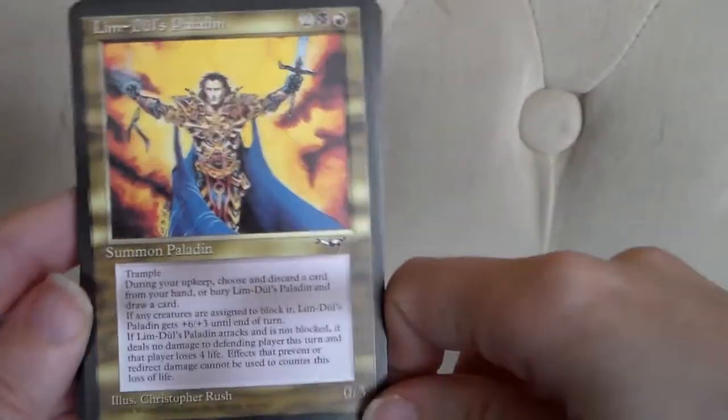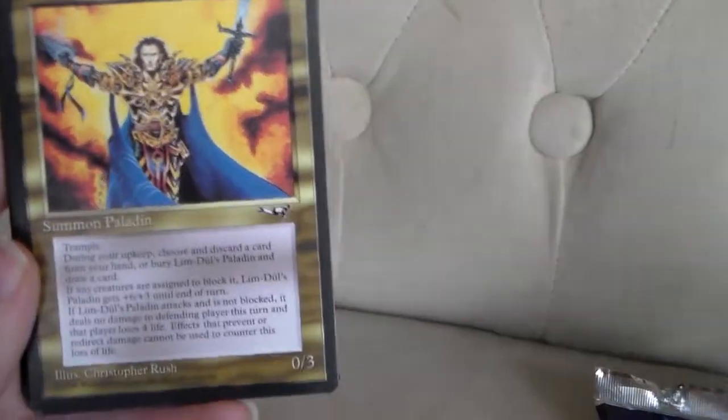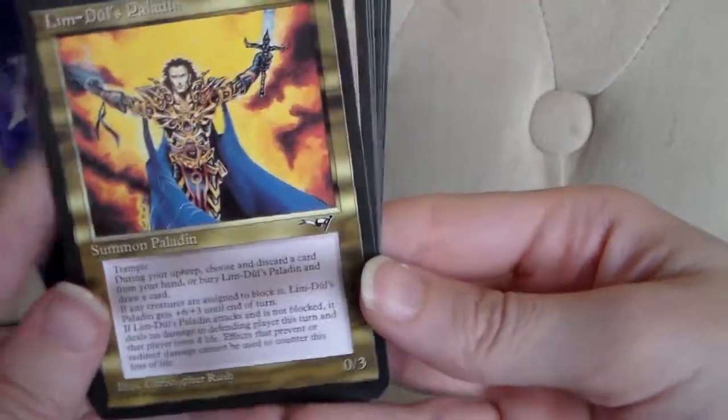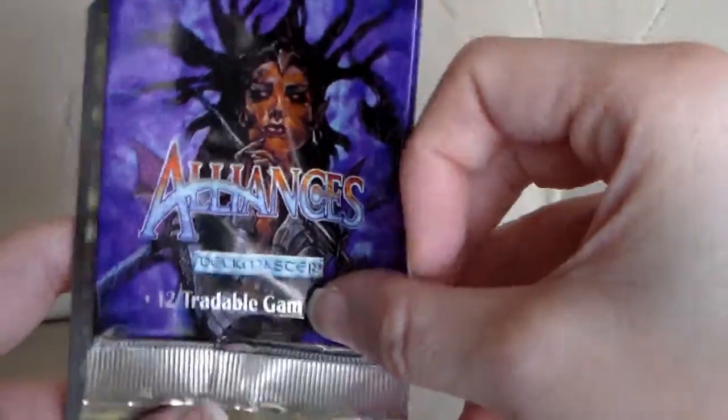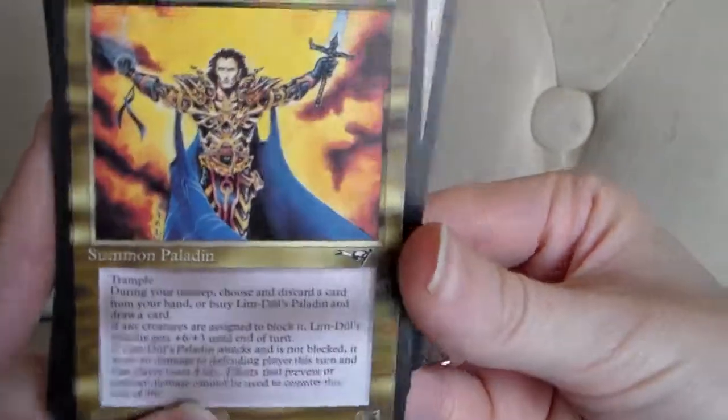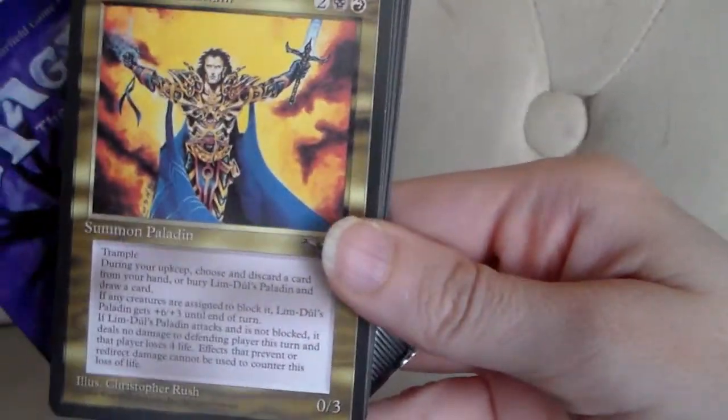I'm sure it's illegal now, certainly. I don't know, maybe it's not. Anyway, I'm going to play with it. I am happy to have this guy in my collection. This has been MTG Boosters opening a single pack of Alliances, and getting one big bad boy — Lim-Dûl's Paladin. See you later. Bye.